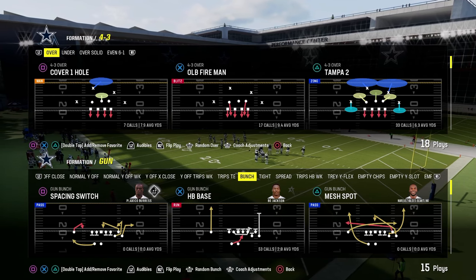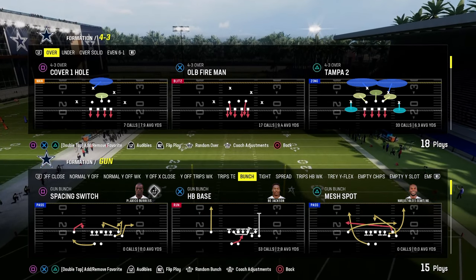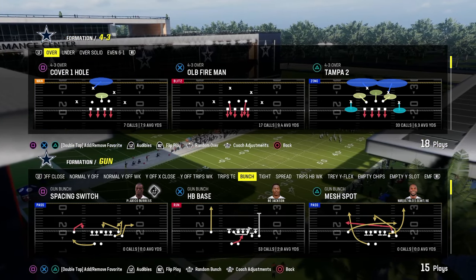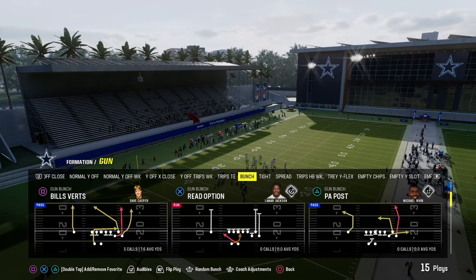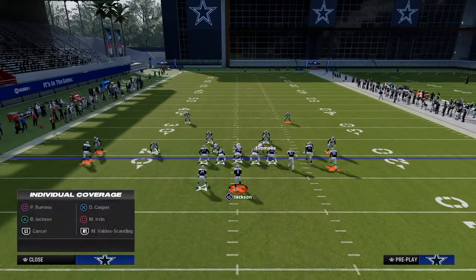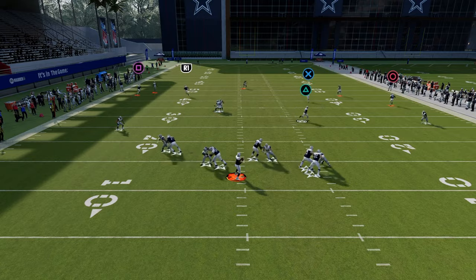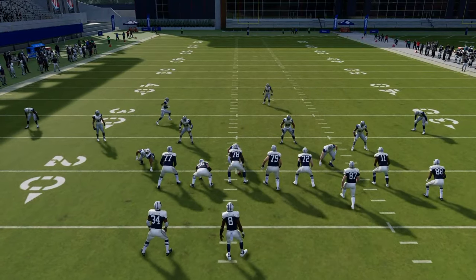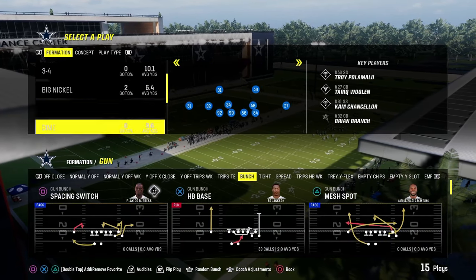The thing that makes a good defense in Madden every single year, no matter what, is some type of blitz threat or pressure. Typically these blitzes are going to provide some type of quantifiable advantage to the coverage on the back end. For example, one of the best blitzes in this game this year is the free safety zone blitz out of the Dollar 32 formation. This defense is really effective because you can get A-gap pressure occasionally when only sending four people at your opponent, as you can see here — pretty decent A-gap pressure up the middle, often coming completely free.